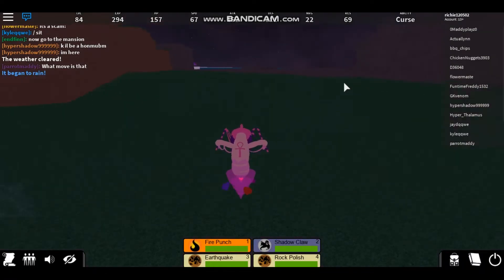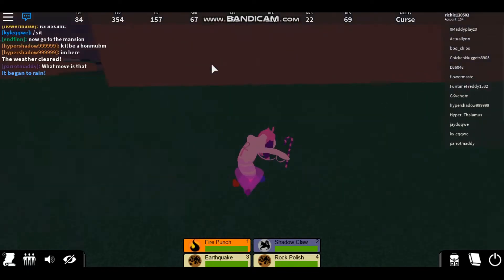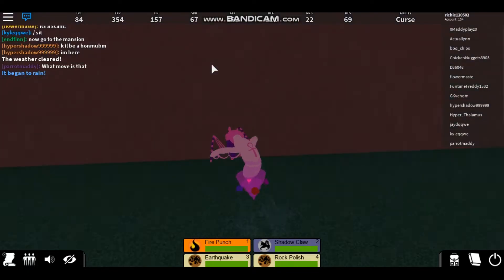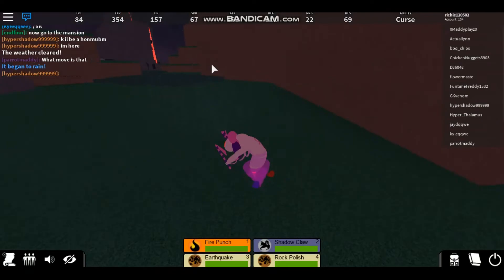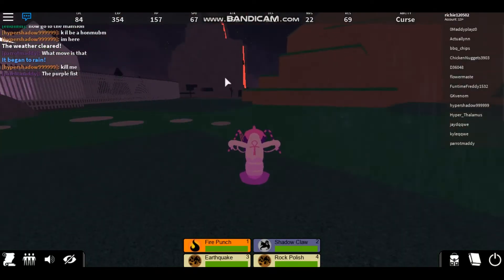Purple spawns in the ocean area. Red spawns in the forest or on the beach, and magenta spawns by the volcano, in the town by the volcano.